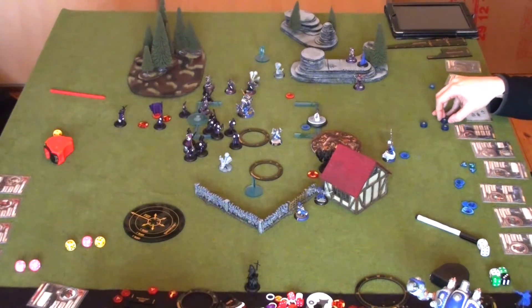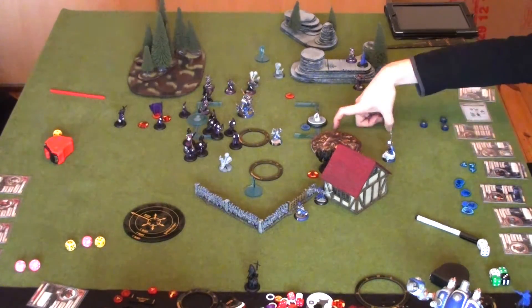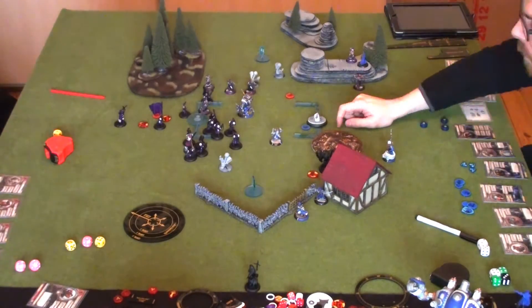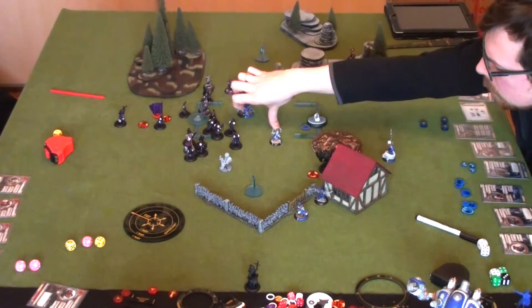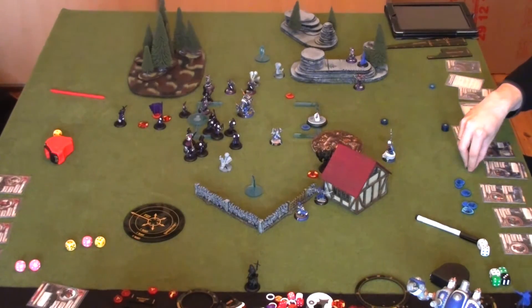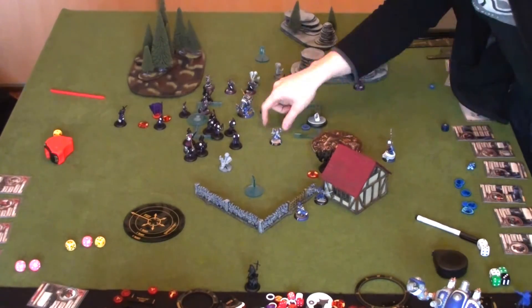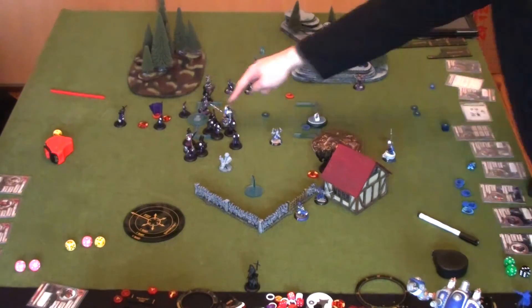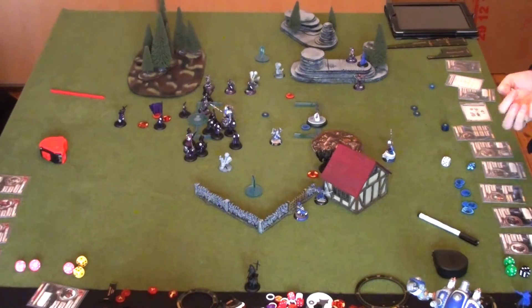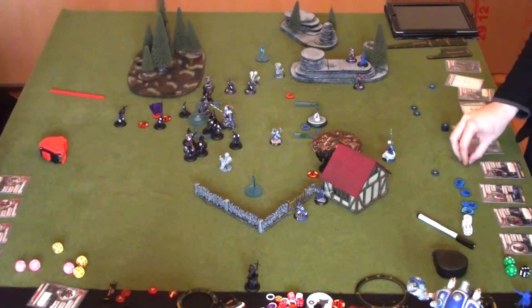Cygnar still has a sneaky plan — Thorn is still alive, and the Winterguard can't do much against him in close combat, having taken about half his health over the course of the game. With Haley, Thorn can still cast spells through the arc node even while engaged. Cygnar is looking for a single line of sight to pick Sorscha off with a couple of spells — Haley has Focus 8 so hitting with spells isn't a big problem.